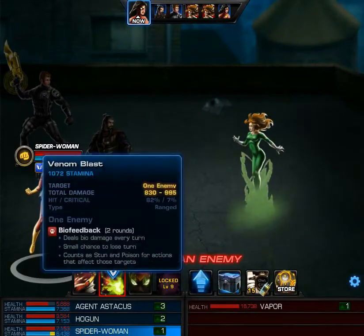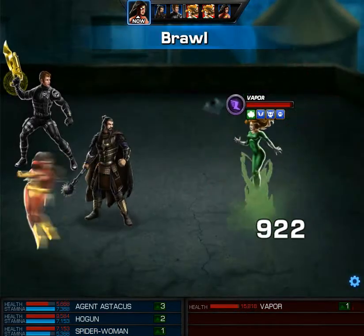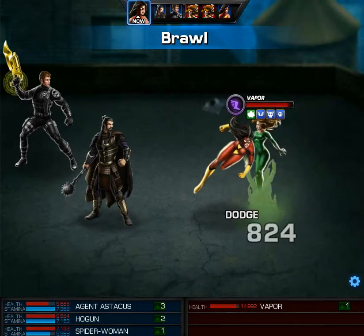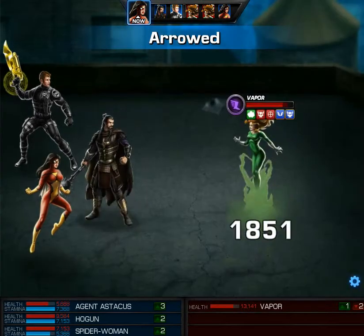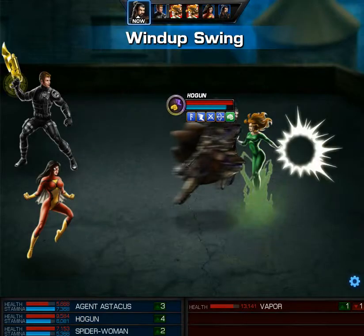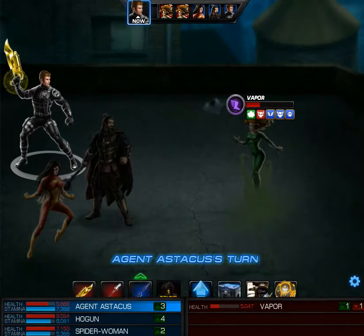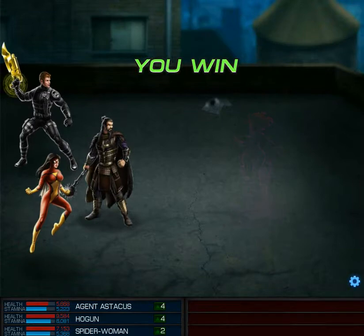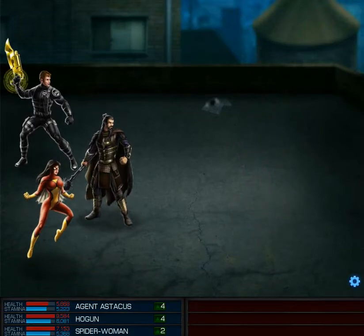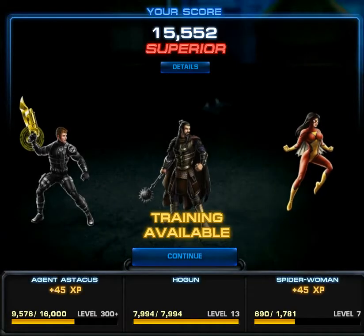Let's go for Venom Blast. Brawling. Okay, I just realized that I actually have three Scrappers against an Infiltrator, so not really fair but okay. And this should take care of it. Yeah, this one is similar to the one with Symbiancy in the other set, except this one seems to be much easier.